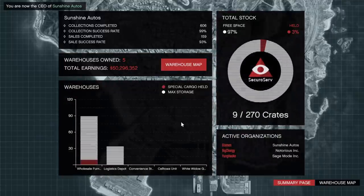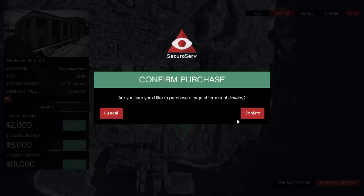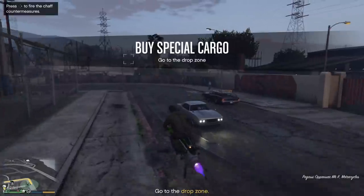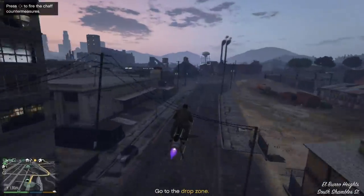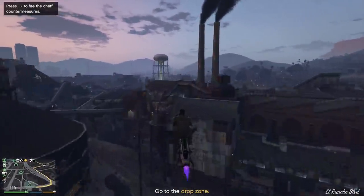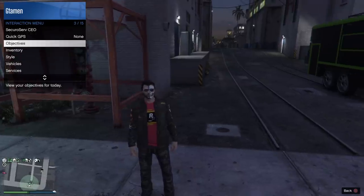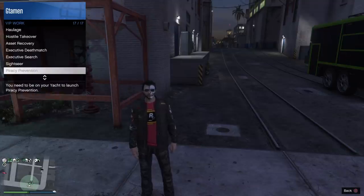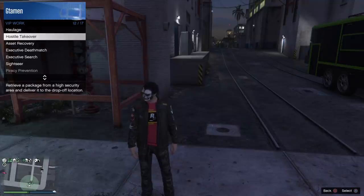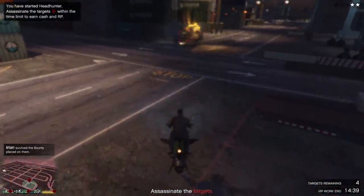Everything this week comes down to how much you're willing to spend to make money. Both the Terrorbyte and the master control terminal are very nice quality of life items to have. The Terrorbyte especially will be very handy this week — you can literally park it in front of your warehouse and immediately walk up to it to start your next source mission, saving you a bunch of time. And as they say, time is money. But if you don't want or can't get a second warehouse, you can do a quick VIP mission in between source missions — your best options are Headhunter and Hostile Takeover, which will make you about $20,000 in a few minutes.